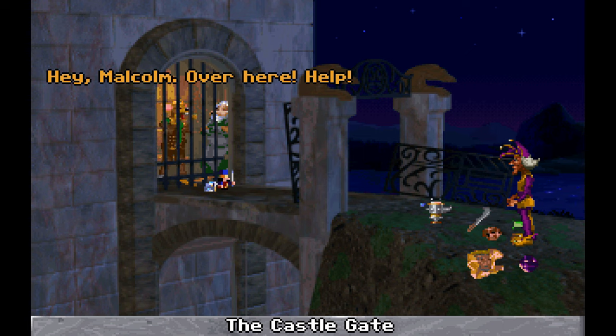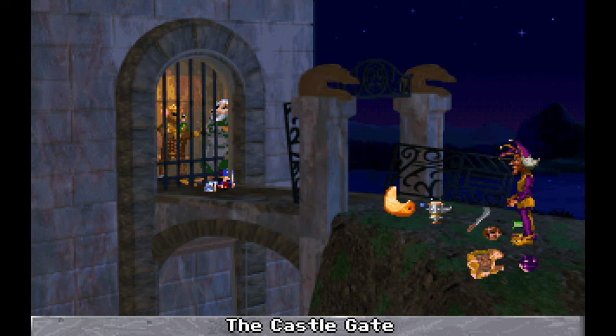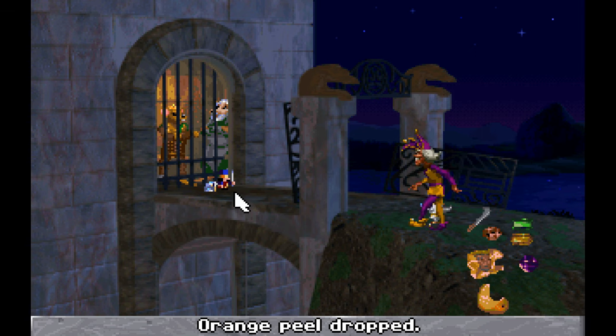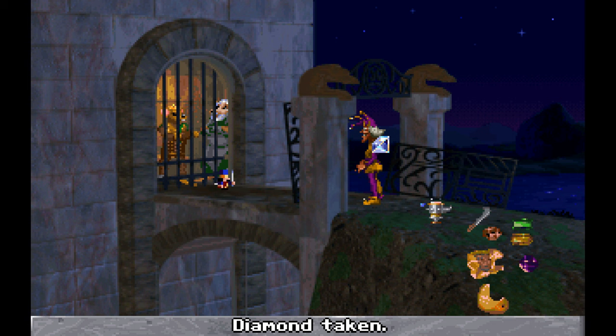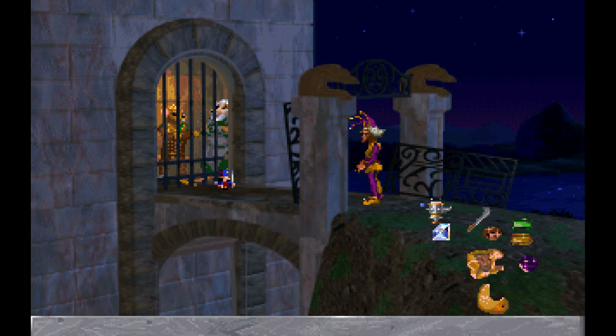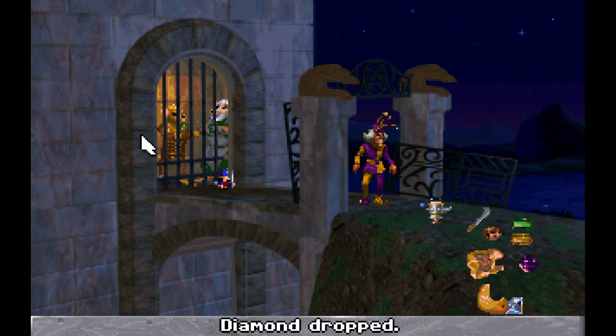Hey, Malcolm! Over here — help! What happened? There's the diamond we turned in to him. You can turn in multiple gems to him, and you'll get these all back if you go to the front here. Because you can never go back to the main room, that's why everything's out in the front.